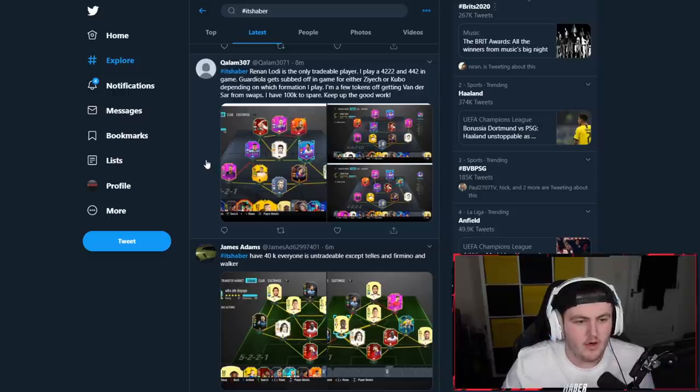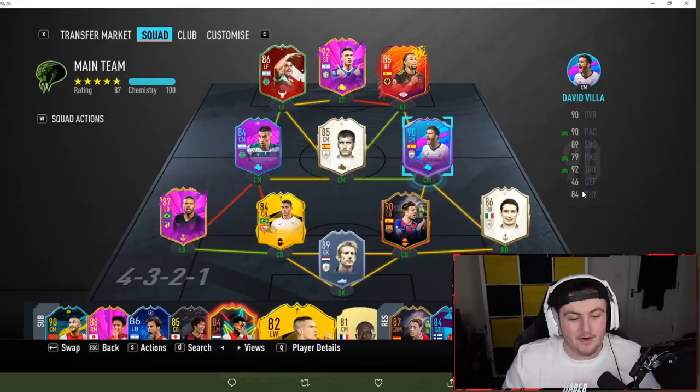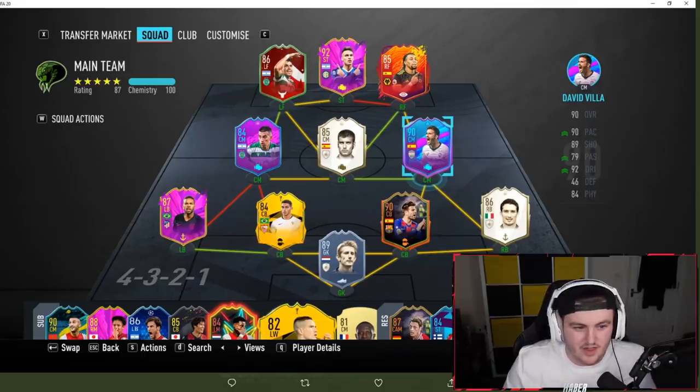Starting off with Callum's team. Renan Lodi is the only tradable player. He plays a 4222 and 442 in-game. Guardiola gets subbed off in-game for either Ziyech or Kubo depending on formation, and he's a few tokens off getting Van der Sar from swaps, with 100,000 coins spare. He's got untradable Lautaro Martinez - that is a really sick untradable to have, GGs on that.